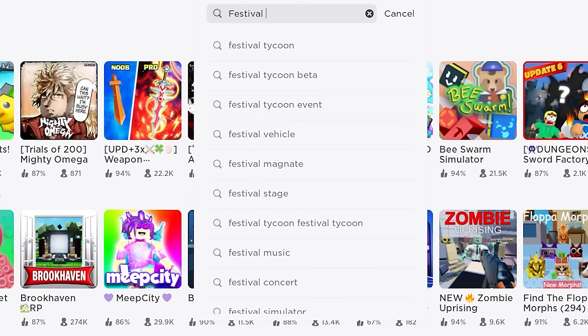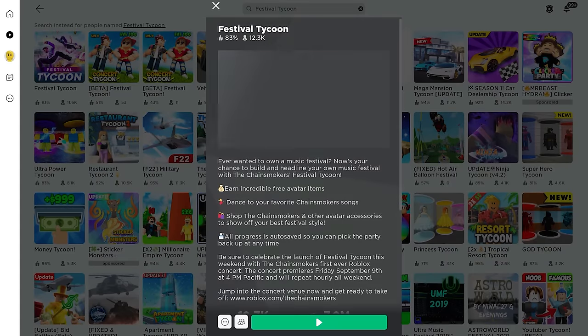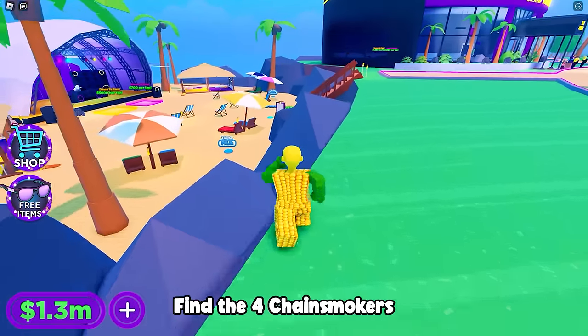Search and open this game called Festival Tycoon. To unlock the shoulder accessory, you need to find the four chain smokers.